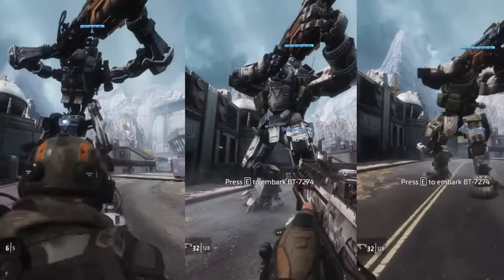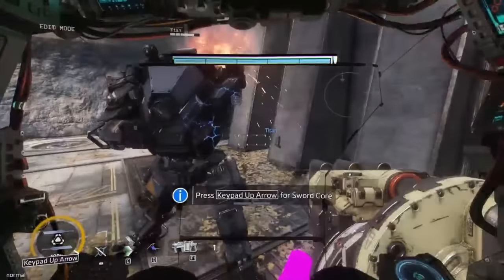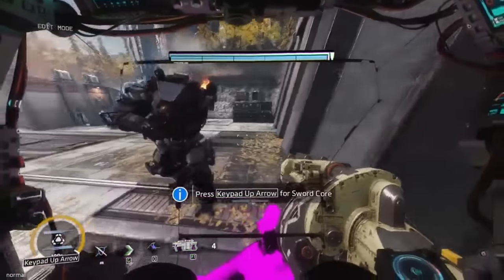The Titanfall 1 Titan models can be modded back in using the alpha models, but they crash depending on where they get damaged. The pre-alpha also has some unused script functions for Titan dismemberment, though this was clearly never finished and didn't affect gameplay in any way.